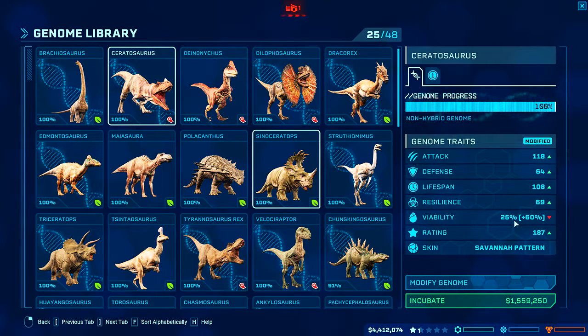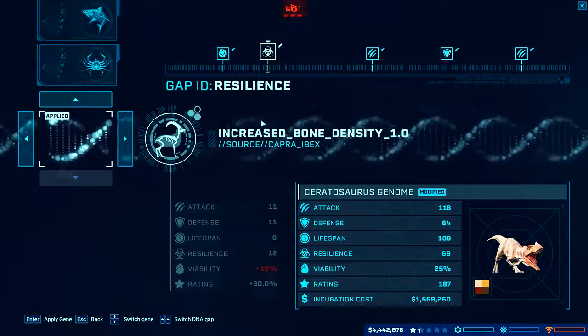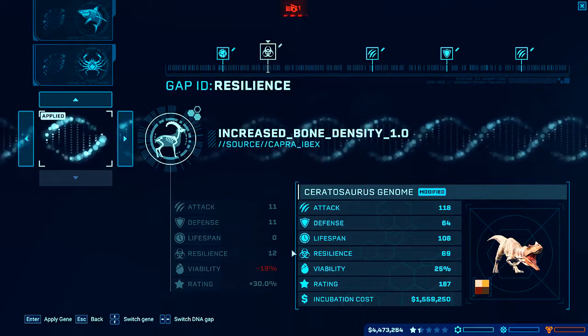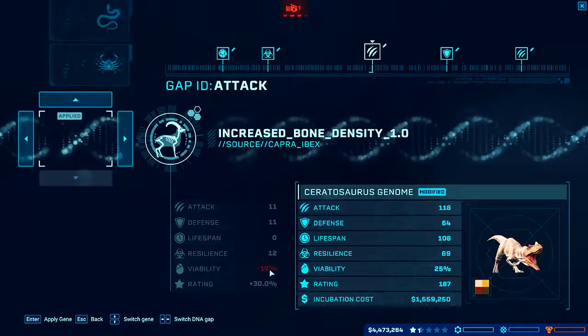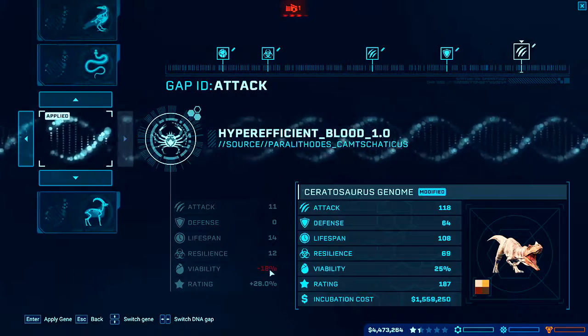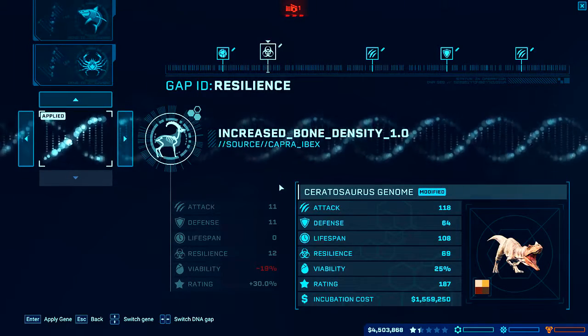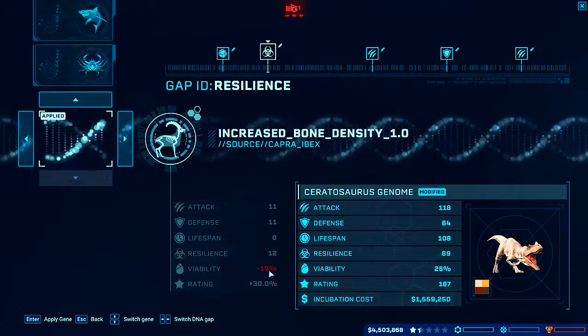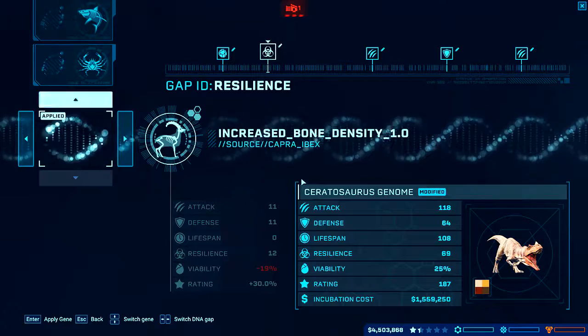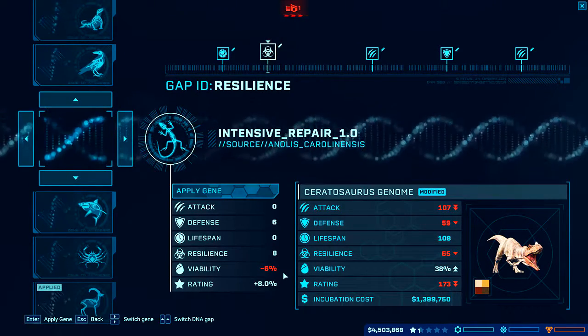We have a chance that this will fail. We need to get 15 percent somewhere if we want to make this a 100 percent success rate. This one, this one, not this one, or this one — one of those three we could exchange for something else. Is there anything good in here? We need something that would only be 4 percent viability down — and that's basically just this one, and even then it's not enough.